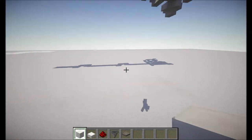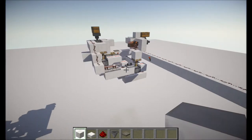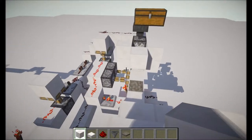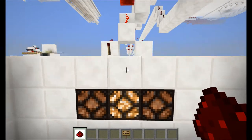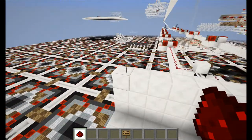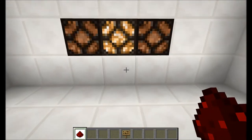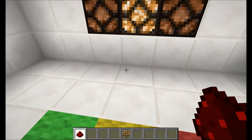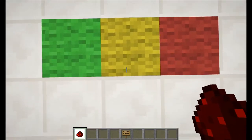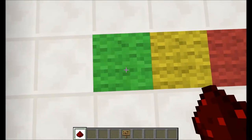I'll actually show this on another server where I have already built this — the first place where I ever built this mechanism, where I actually invented it. Here we are. This is the ORE server — Open Redstone Engineers — and this is actually the first version I've built, with a little extension. Now we can see where exactly the player is, approximately. It detects whether the player is on the red side, the green side, or in the middle on the yellow block. If you go to the right, it activates the right lamp; if you go on the left side, it activates the left lamp.